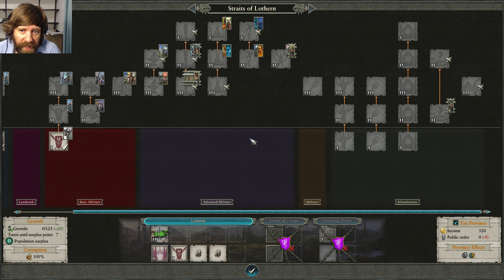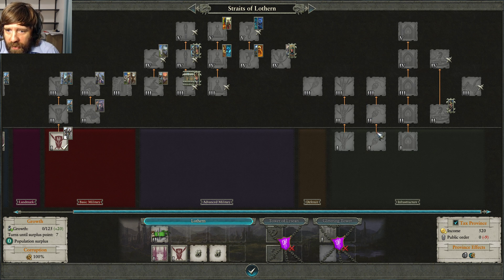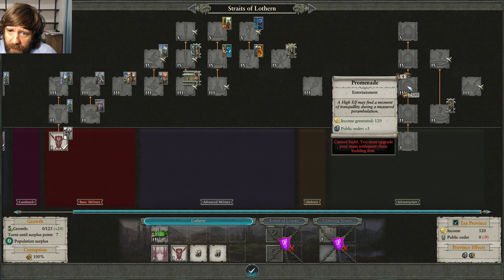Growth buildings at level one also give casual replenishment and you can sell buildings back for a 60% refund later. So you can buy one for 500 gold, keep it while you grow, then sell it for 300 back when you want something else. A lot of players don't use this temporary building strategy enough. If you're not sure what to build, put down growth or money buildings and sell them later. Also consider the public order building if needed — it might need upgrading depending on your difficulty level.